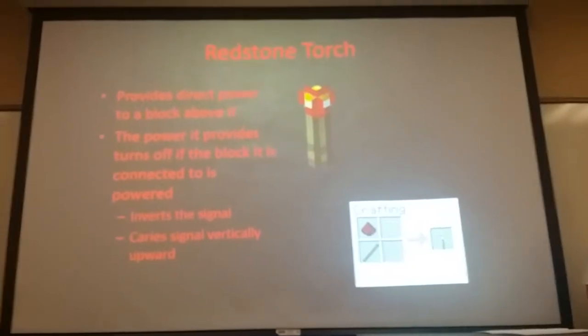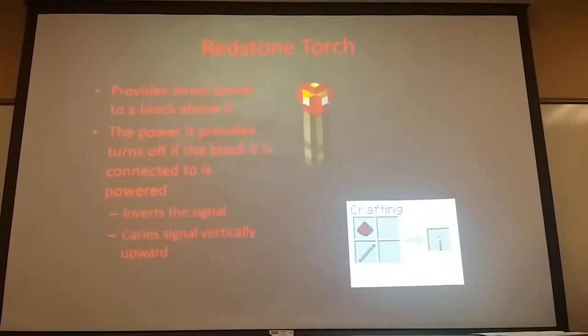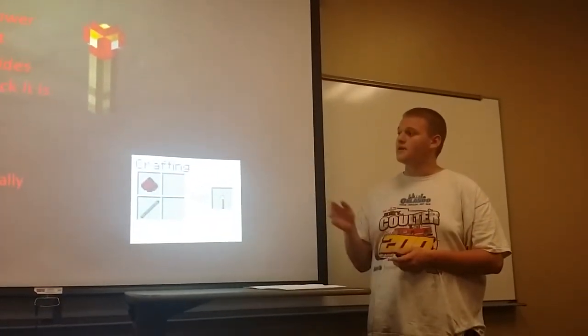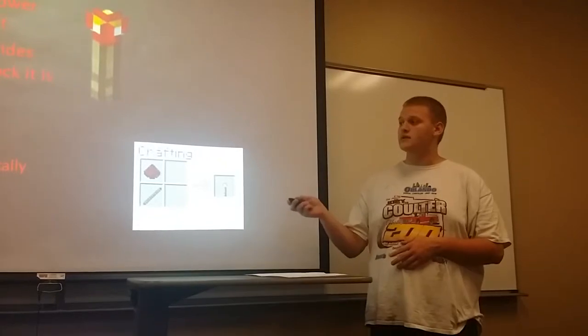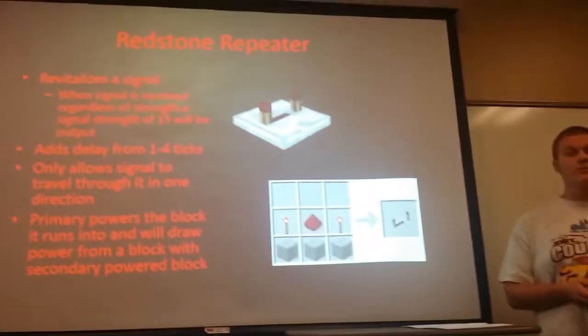Next is the Redstone torch, which powers the block directly above it and will turn off if the block it's attached to becomes powered. This helps it both invert a signal and carry signals directly upward.